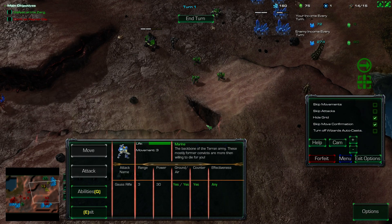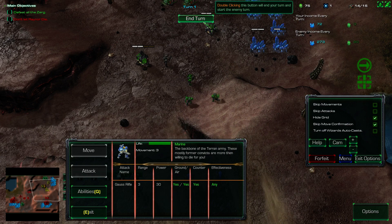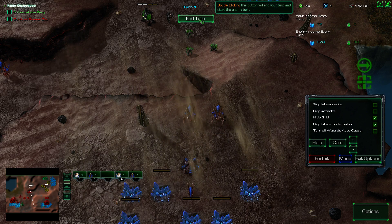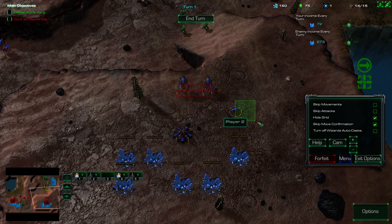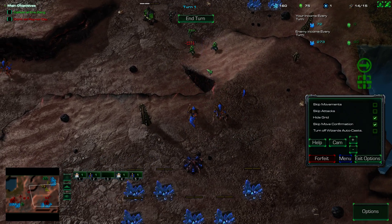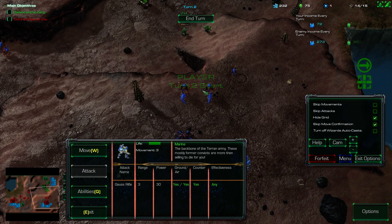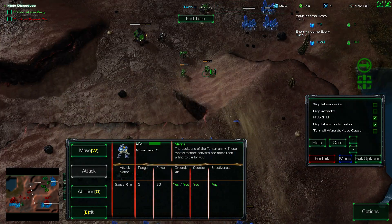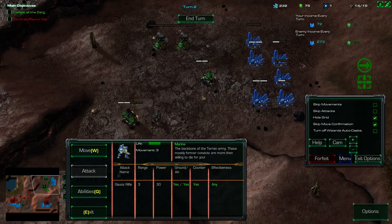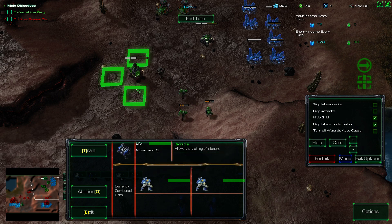I like that if there's no one in range, the attack button is grayed out — which is fantastic. End turn — we'll probably lose some of these guys. But once we get the high ground advantage, it's going to be great. Bye-bye Marine, bye-bye Firebat. Okay, now we can bum rush our way up here. First, let's make more SCVs — train SCV. Two SCVs at a time.